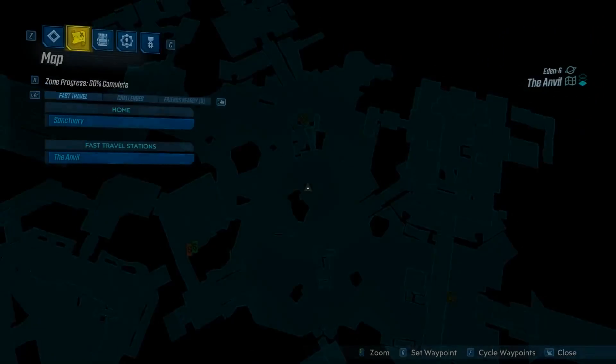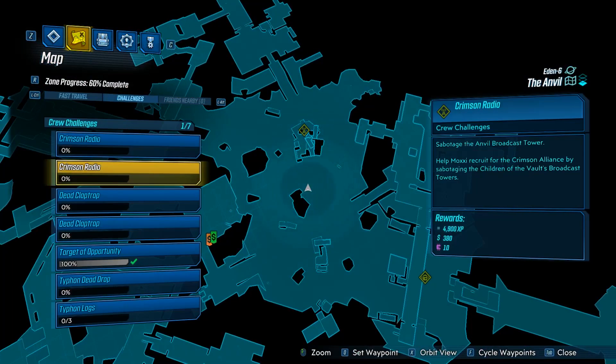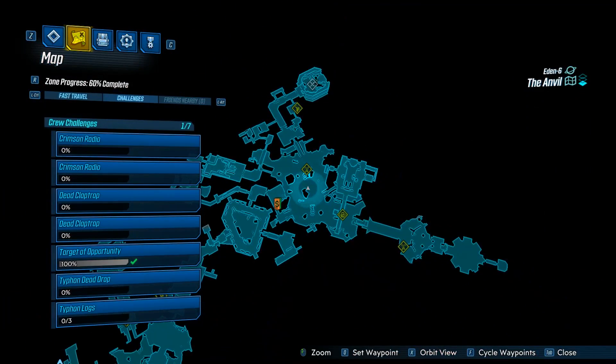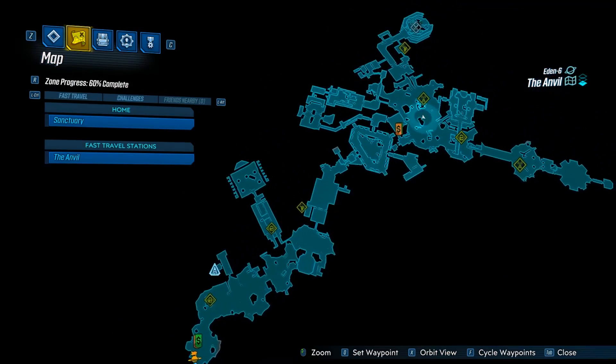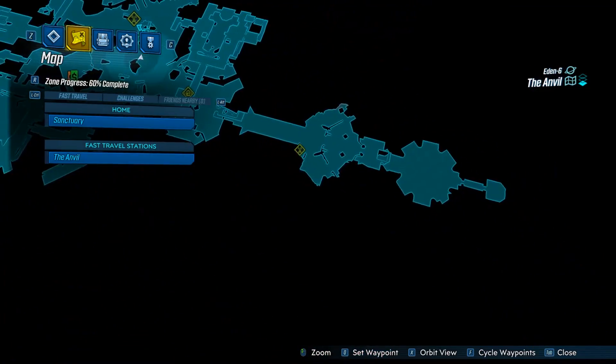Hello everybody, welcome back to another crew challenge guide here on Borderlands 3. Today I'm back on the map of The Anvil, and I'm going to be showing you the two locations for the crimson radio challenges, where we've got to sabotage the radio signals. Both of these locations are towards the end of the map.